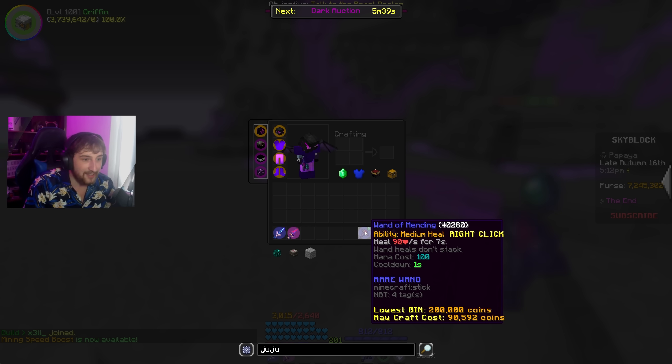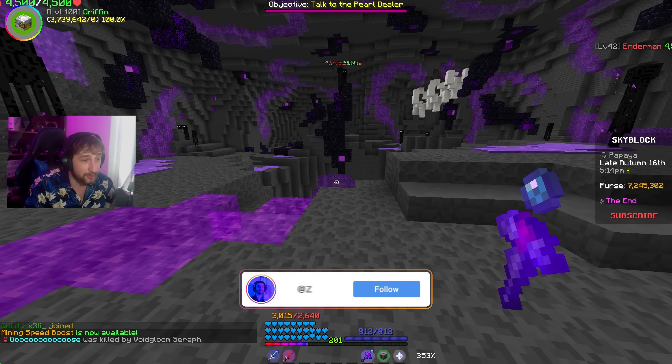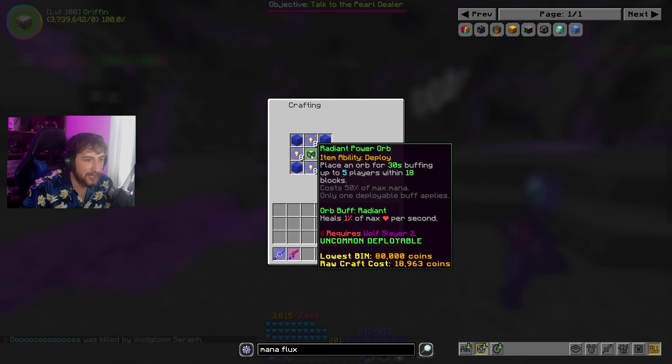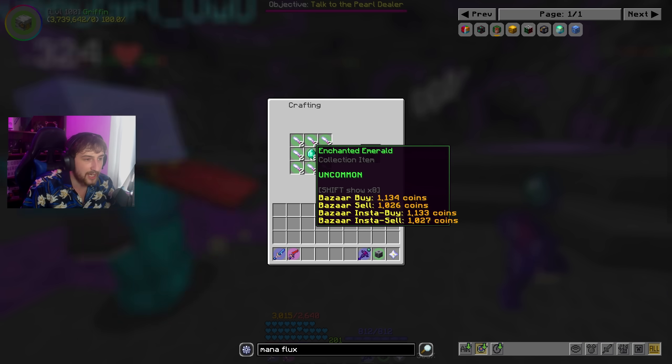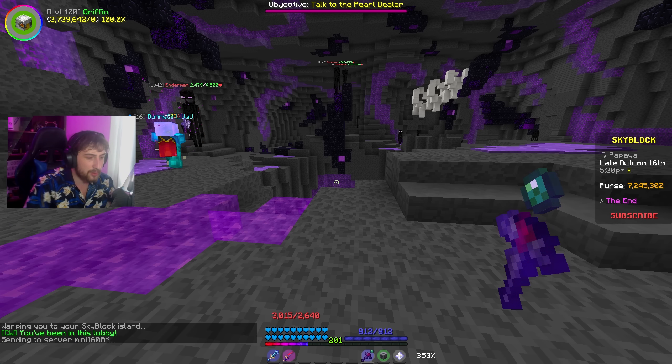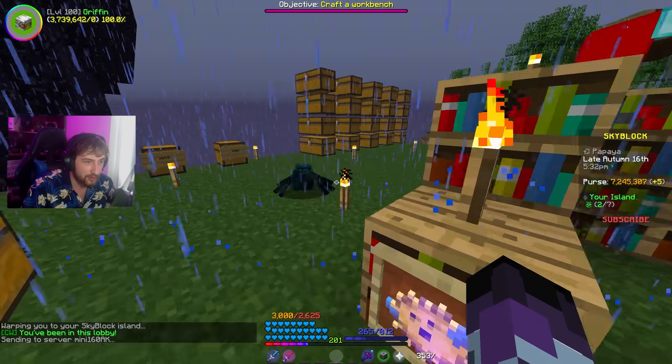We have this Wand of Mending - it's okay, it's not the Wand of Atonement, but it's okay. We are probably going to need a Mana Flux Power Orb, which doesn't look to be too bad actually. We're going to need a Radiant Power Orb, which is Ace Enchanted Emeralds and some Wolf Teeth. We might even be able to craft this now if we go to the island.